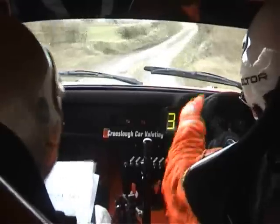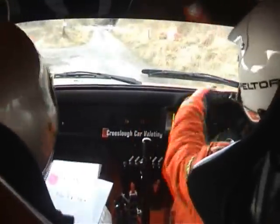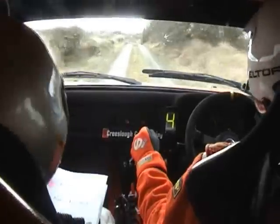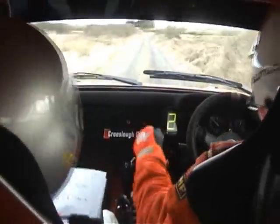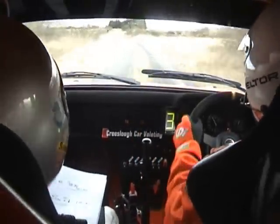3 right crest jump, sudden square left. 200. Double caution, 100, double caution crest jump slowing for down and square left. Down and square left, 130. 5 left onto square right. Repeat, 5 left onto square right, repeat 5 left onto square right.